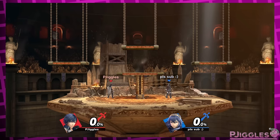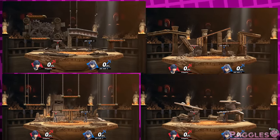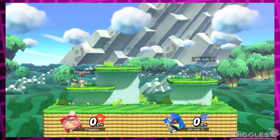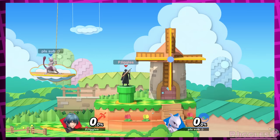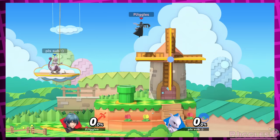It's also just strangely inconsistent. For example, if you play on the Arena Ferox stage, it's locked to one of four transitions at random. If you get the one with moving platforms, they still move. But on Mushroom Kingdom U, the stage is always locked to the same transition — the first one. But then on the Paper Mario stage, it's always locked to the first transition, and the platforms still move.